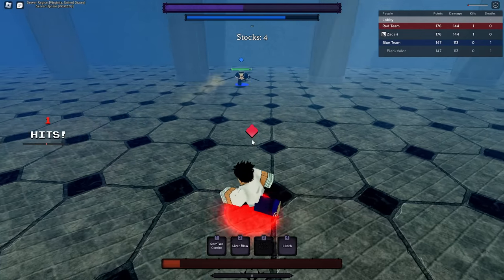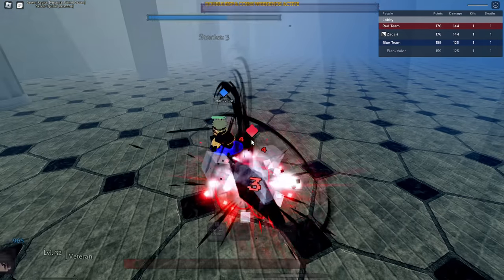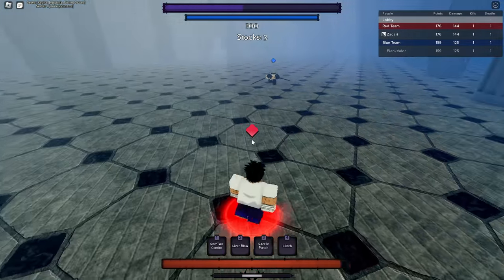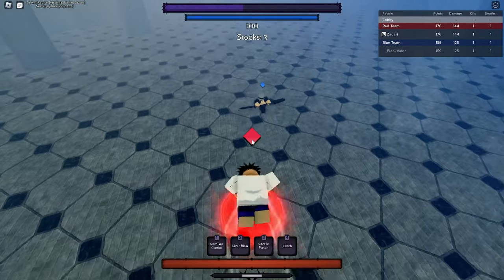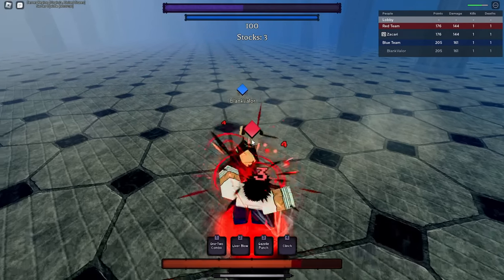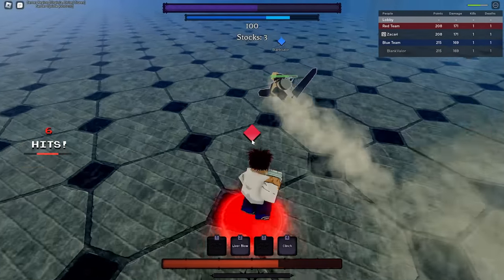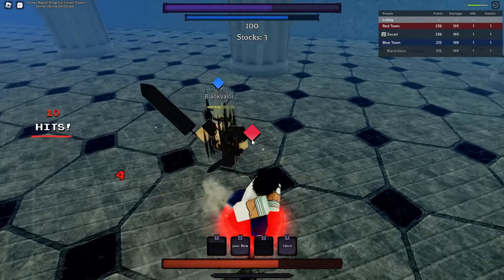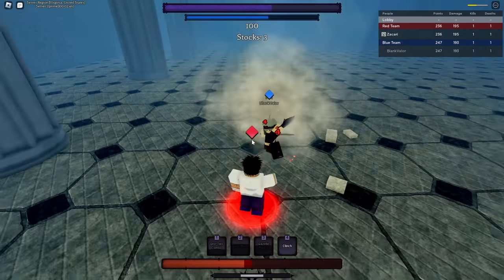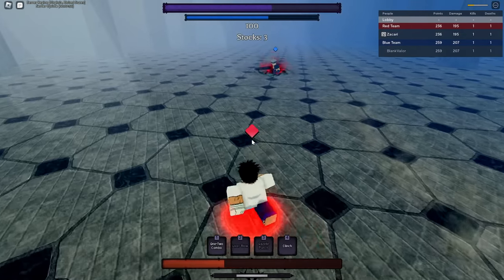Nice, that's some good damage. Liver Blow does have super armor - I can see the glow on my body, that's good to know. I just don't know how it interacts with Asta's hitboxes specifically since they're a little weird. One Two Combo, Gazelle Punch - nice. Liver Blow, oh don't get the Liver Blow. He choked his combo, I don't know why he did that. Oh, he countered - that counter is frame one by the way. Asta has a frame one counter in this game.